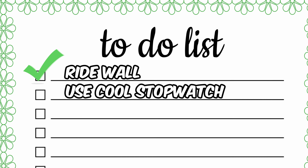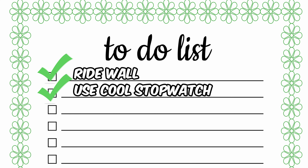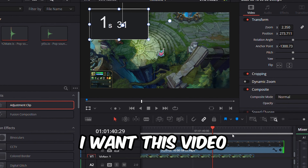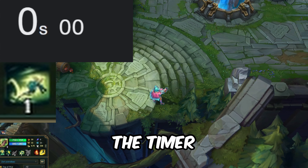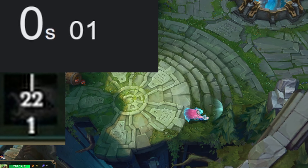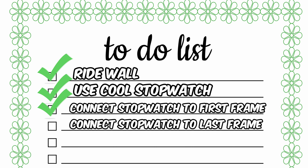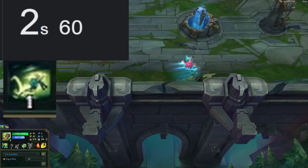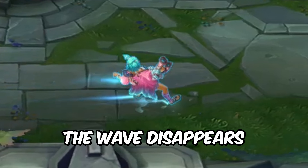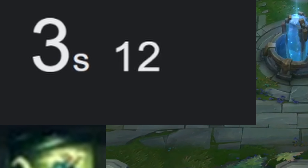After riding the wall, we need to use a stopwatch. We need to connect the stopwatch to the first frame — I want this video to be as accurate as possible. As soon as the cooldown goes off, the timer should start. After this, we need to connect the end of the slide to the timer. As soon as the wave disappears, it should indicate the end of a slide. And that's how we get the time of a slide: 3.12 seconds.